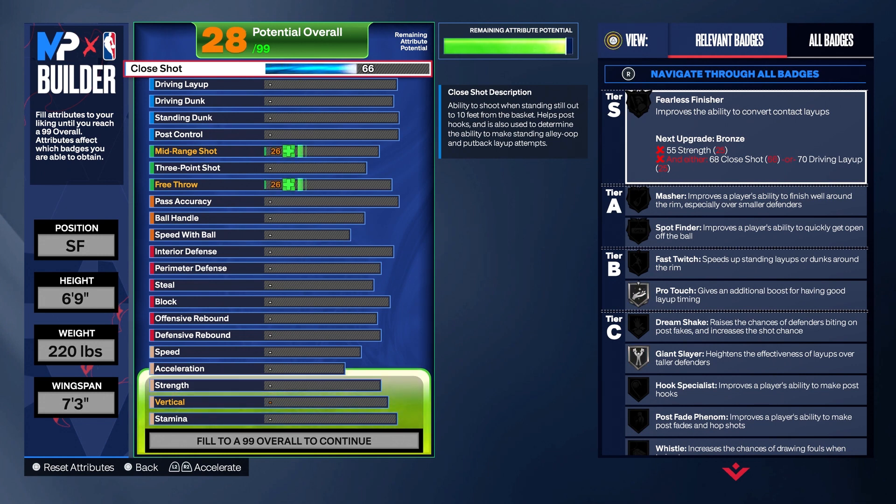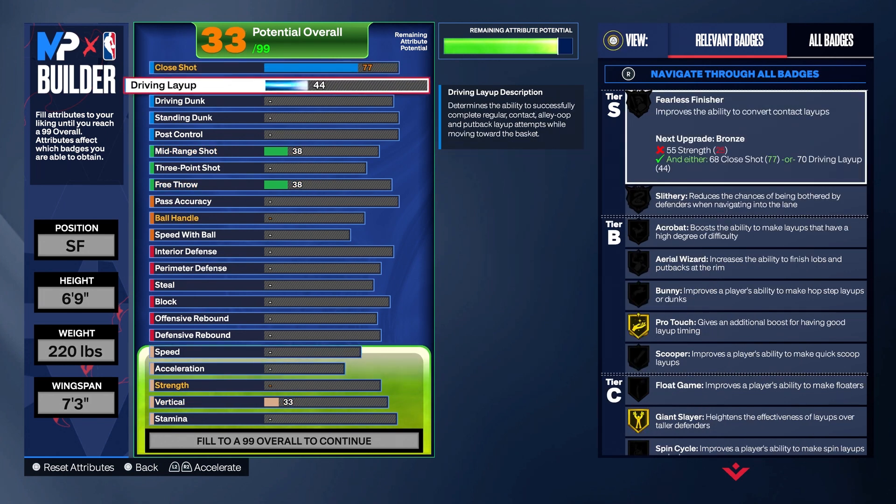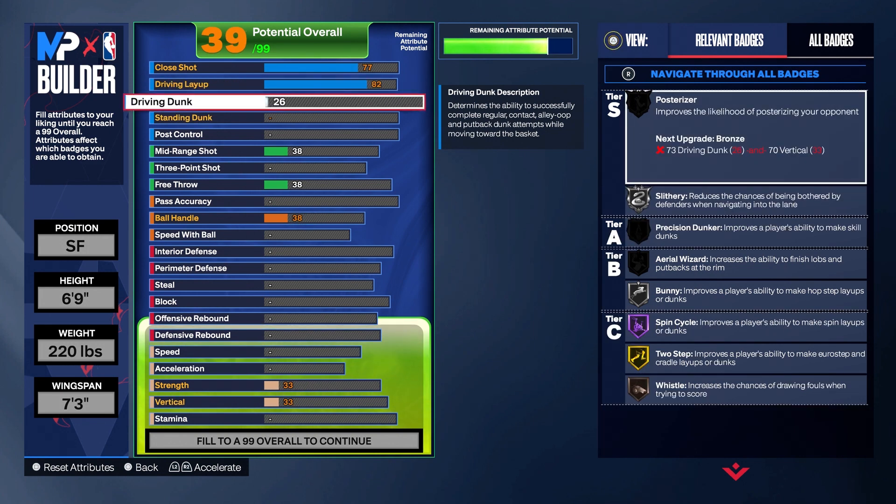Here's the build: close shot 77, driving layup 82 — y'all know Larry Bird was really good at layups so 82 on that. For driving dunk we're only going to put it up to 50. Larry Bird didn't dunk much, but at 50 you get the basic dunks which is perfect for a Larry Bird type build. As long as you're open you'll be able to dunk the ball.